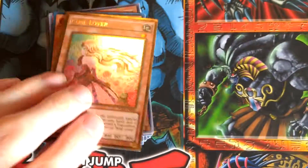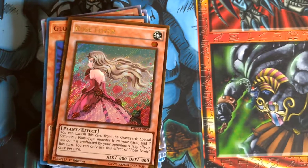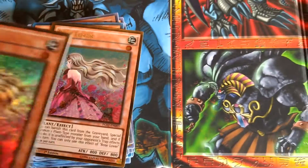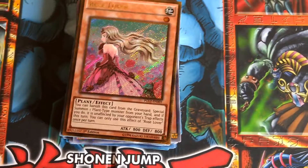And speaking of one-stars, we have Rose Lover, which from the graveyard lets you special summon one plant monster from your hand, but you have to banish this Rose Lover. We have two of them. It is a very, very powerful card when combined with One for One.